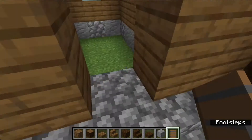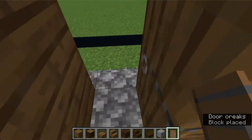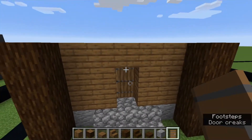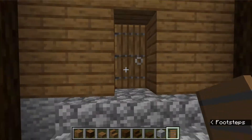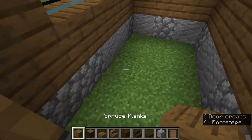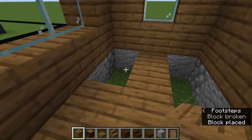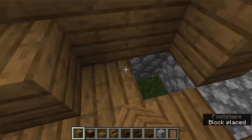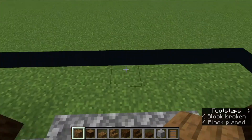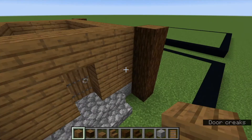Go on the inside and place the door - that places it in the inner part of the wall and gives it a little extra depth. We won't be doing the interior, but if you want, just fill all this in with spruce. We're not going to put anything inside.